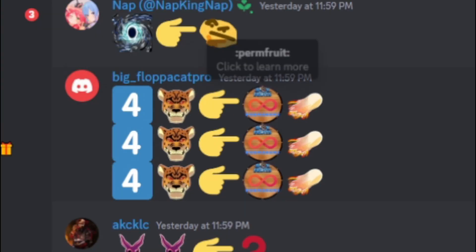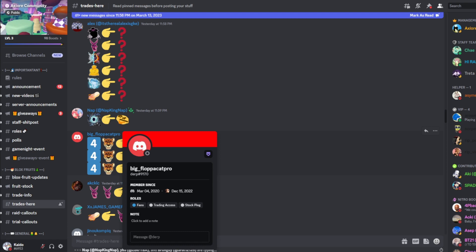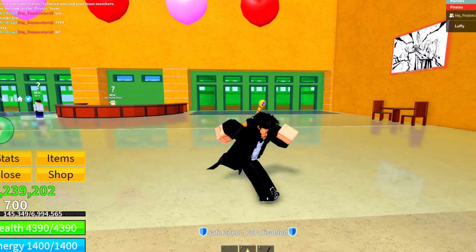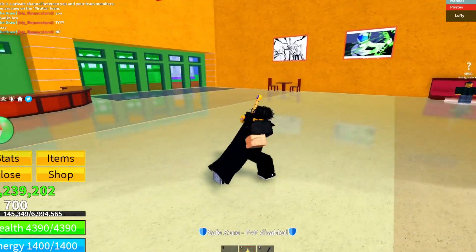I see this guy — he's offering four perm leopards for perm dough. I'm gonna do the same thing I did before. Now we wait. There he is — this never gets old. I think I'm at my max trades so I'll see you guys in a few hours.